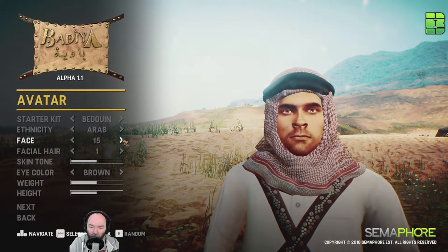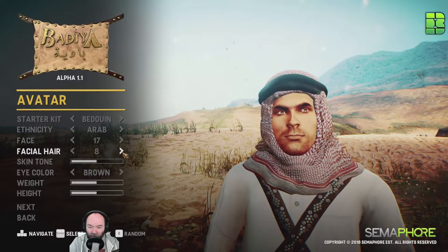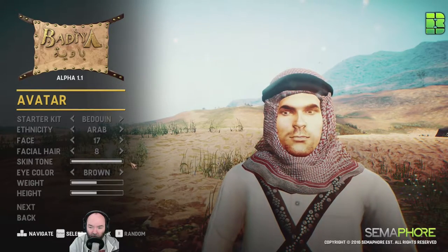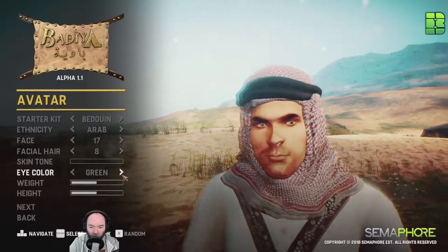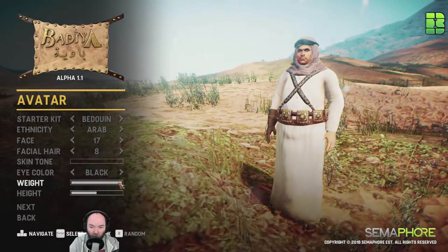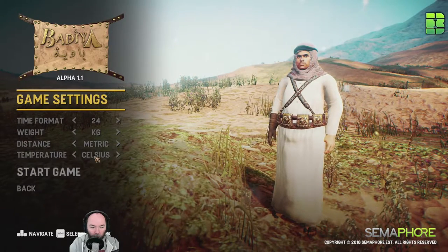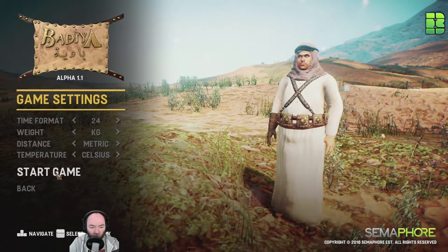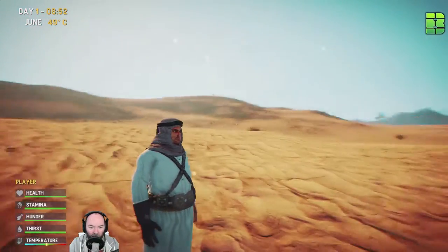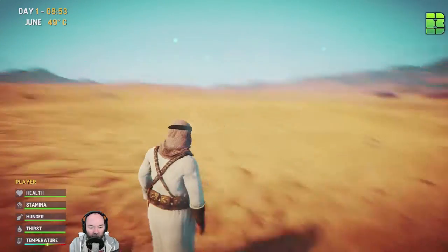There's a great character customization here - not bad. Let's do some brown eyes and put a bit of weight on. Generally from what I can tell you can go on horseback. It's nice and chubby - put a bit of weight on.